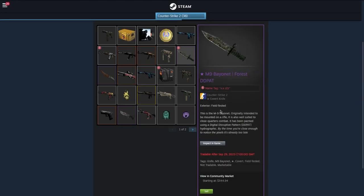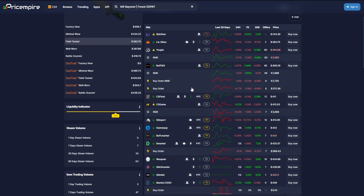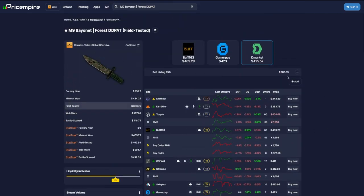Gone are the days of selling skins on the Steam market and not being able to do anything with that money. Now you can sell directly on these third-party websites. I recommend the websites listed on Price Empire — they're all safe, trusted, and usable. One note: if you're from the US, you'll have difficulty with Buff.163 because it's region-locked. That said, Buff.163 is one of the best sites to sell skins on if you can access it. To recap: my top recommendations are CSFloat, DMarket, and GamerPay.